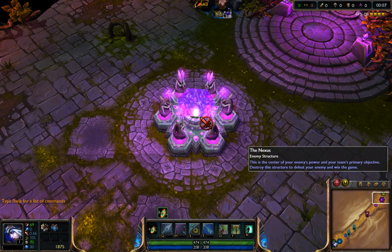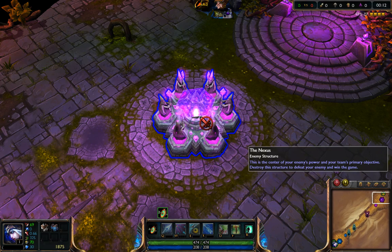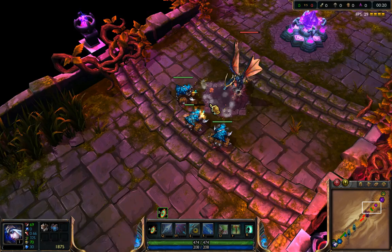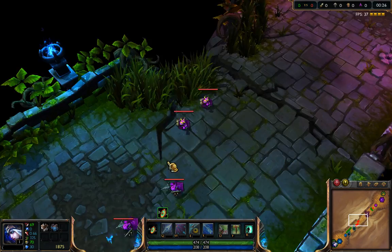Welcome, Summoner, to the Proving Grounds. The object of League of Legends is to pierce the enemy's defenses and destroy the Nexus located in the heart of their base. In League of Legends, you play the role of a Summoner, a powerful and mysterious being that controls the actions of a Champion.